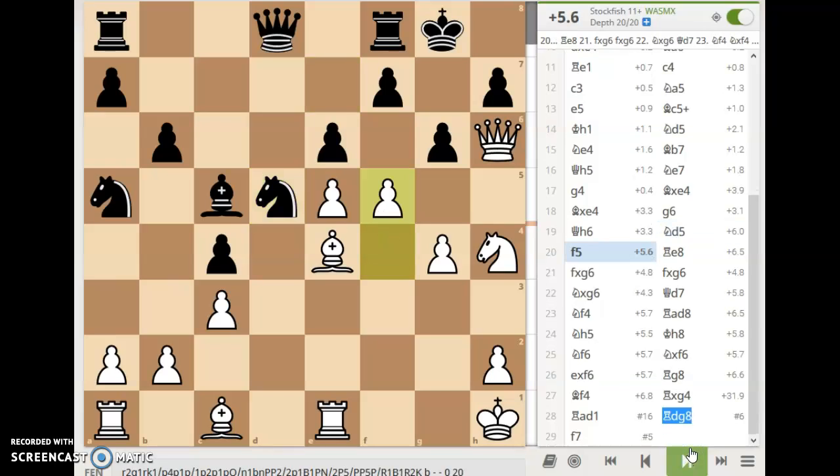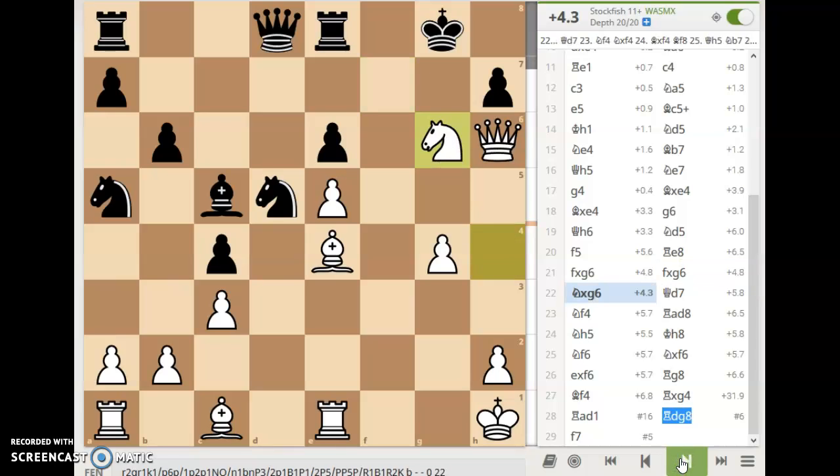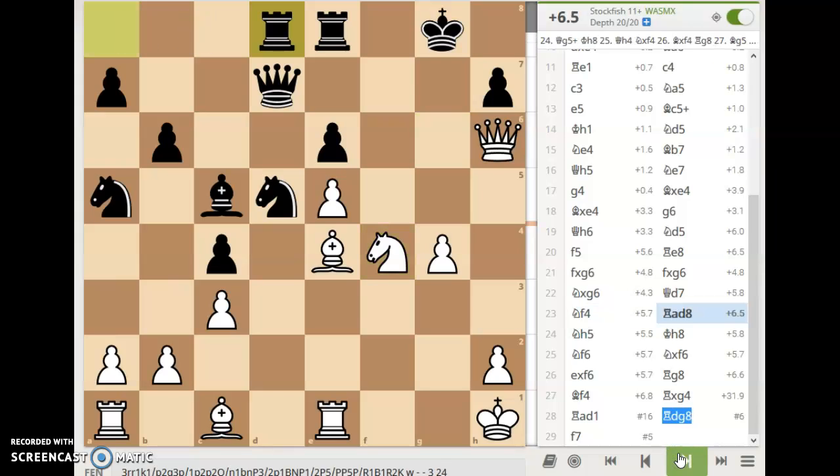Here we have f5 — maybe what cracks it open for white. And rook to e8. f takes g, f takes g. Knight takes g6. It doesn't look like black is going to be able to accept this. I have a feeling facing someone like Fischer, he's gonna be demolished very quickly. Black plays queen to d7, and Fischer preserves his knight, comes back on f4. Rook a comes over to d8. Knight is in on h5 for white with a big threat on f6. King moves out of the way to h8.